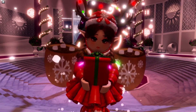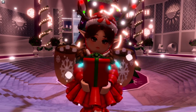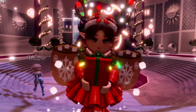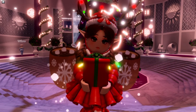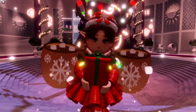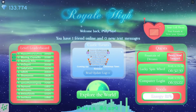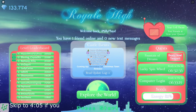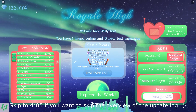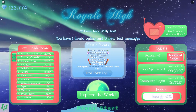This is before the launch of the main Christmas update that is going to be coming on December 1st. We are currently in the Royal High apartments, but before we look around, let's go ahead and read the update log at the beginning of the game. Here we are back on the main screen where the update log is — I love this screen, it's so festive, the snow, I just love it, it's so cute.